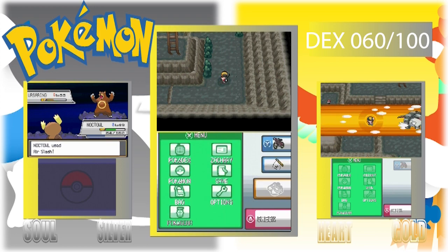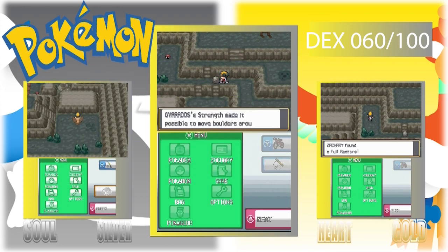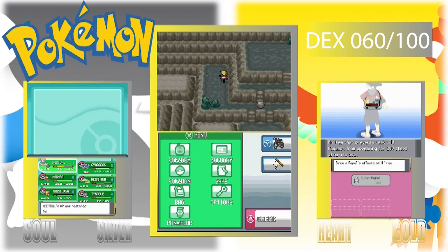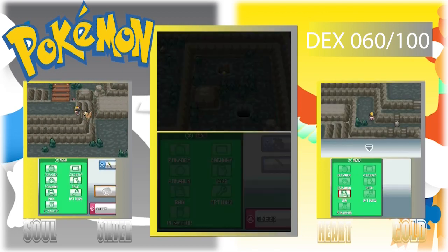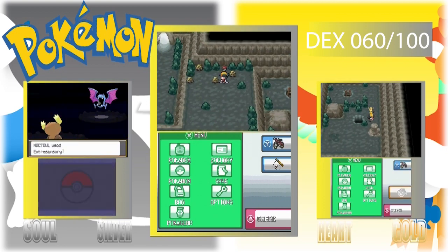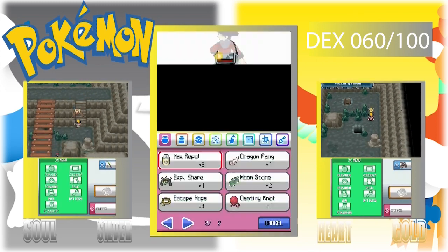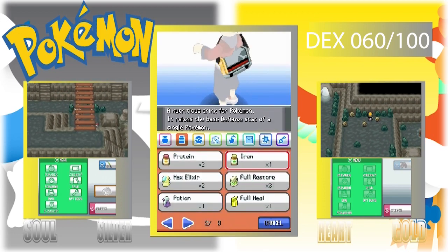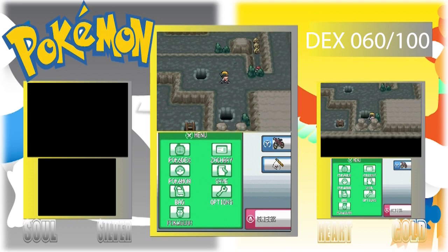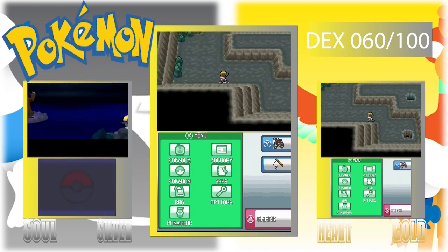I don't know what type of Nuzlocke, but I'll be starting one. I'm thinking of going back and doing Emerald, or some other Pokémon games not in the main series — like old school Crystal. There's also Black and White 2. Gen 2 is Crystal, Gen 3 is Emerald, Gen 4 had Platinum, but I did something different for Gen 4.